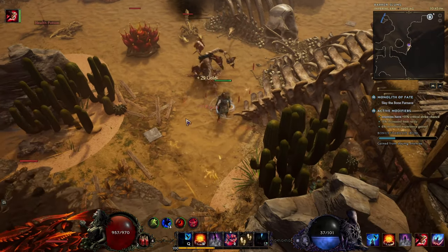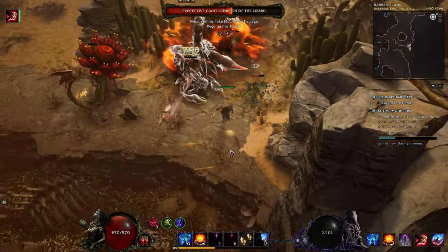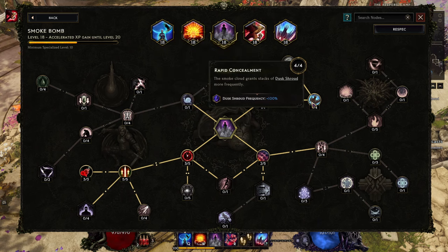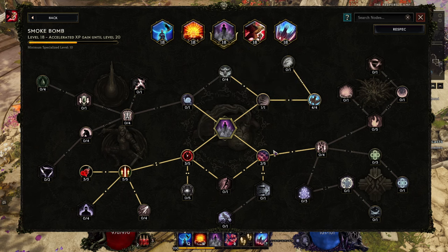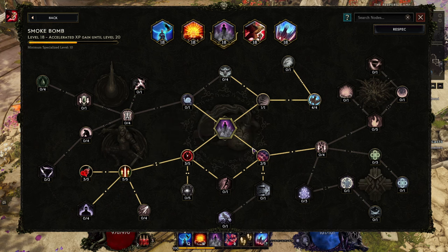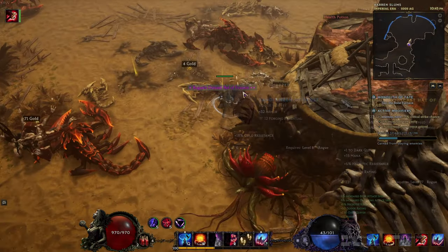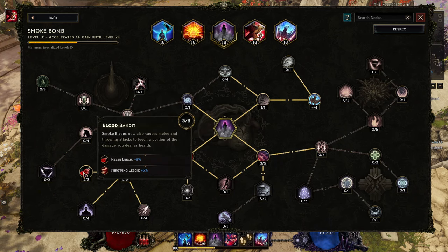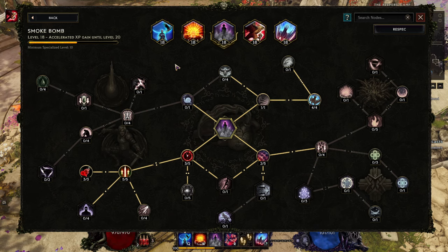Then go to the top nodes and get Shrouded in Darkness, which gives you a chance of dodge and glancing blow and increases the duration of these buffs. Also get Rapid Concealment, which increases the frequency of getting this buff. Then finish with Generosity for a little increase to the area of effect of the cloud. You can spend more points in duration or more area depending on what you like — I prefer more duration. Max out the two nodes that increase melee damage.